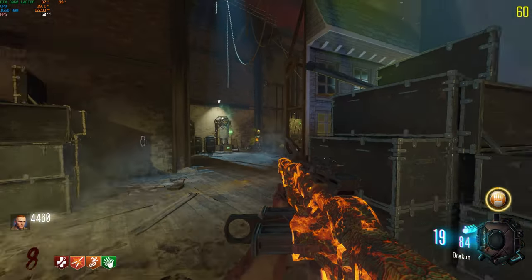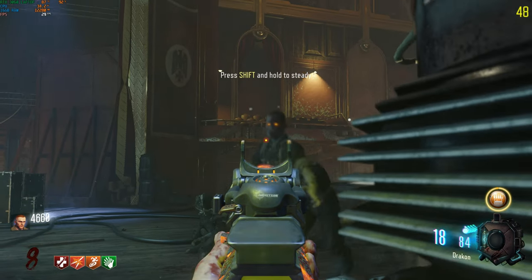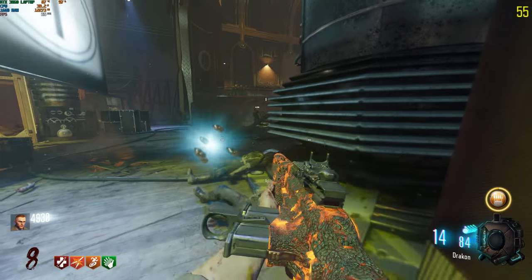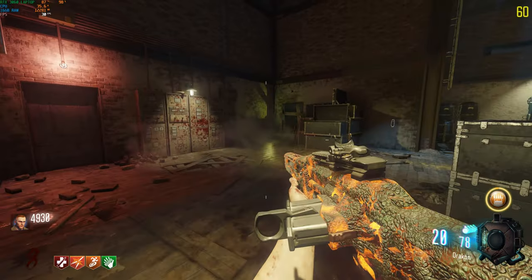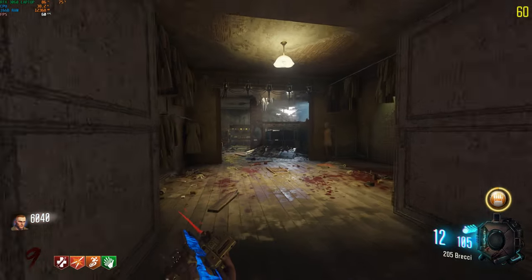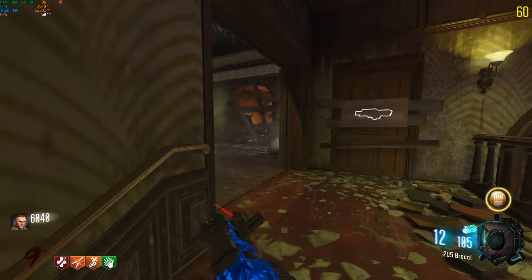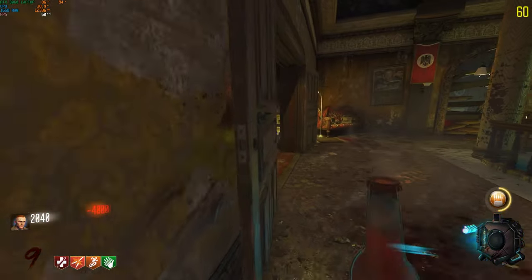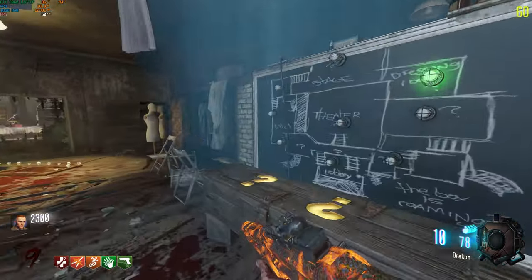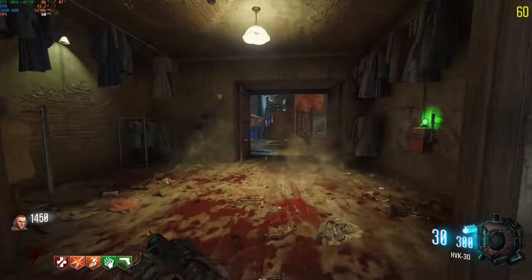It's actually very unrealistic to think I'm going to do this by round 10 because of how many times I have to spin the gobble gum machine. There are eight perks and I need to spin it at least three more times — that's a lot of rounds. Let's go buy mule kick at the start of the round. I hate where mule kick is located — this staircase is my nightmare.